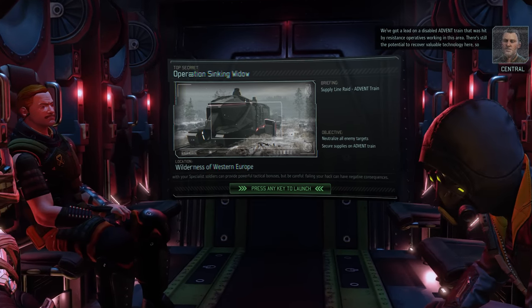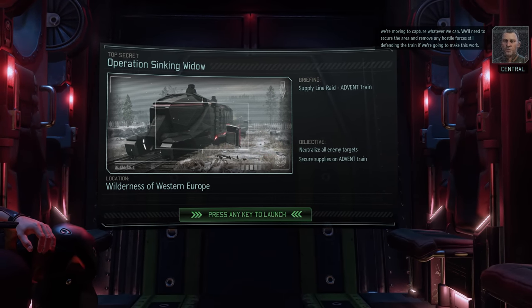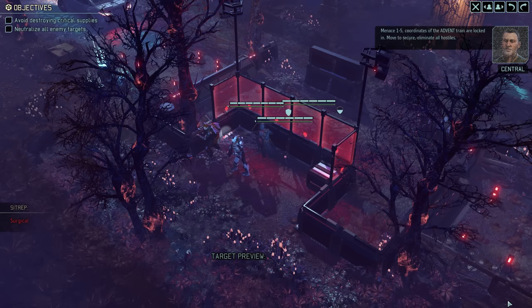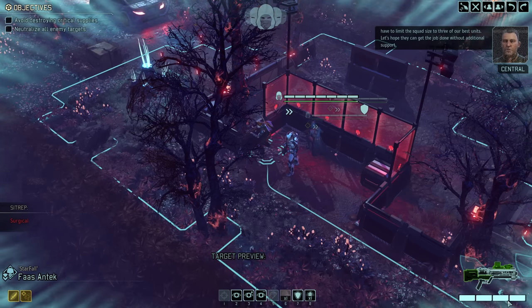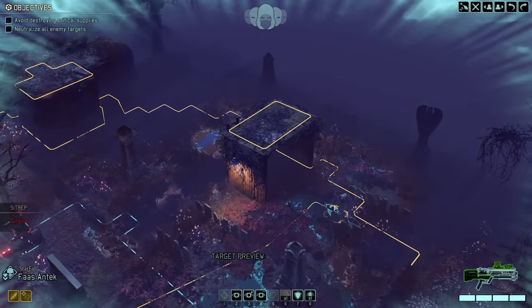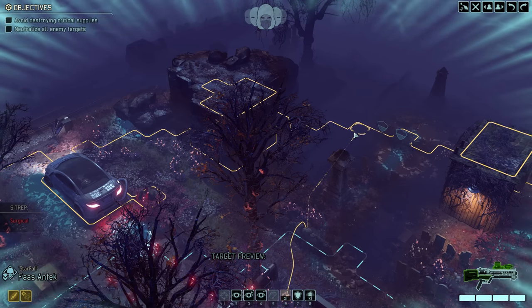We're on a disabled Advent train hit by resistance operatives. There's still the potential to recover valuable technology here, so we're moving to capture whatever we can and remove any hostile forces still defending the train. Here we go with 3 people at our disposal, but at least we're starting in concealment. There are some small high ground patches available and the train is barely visible in the shadows — that direction is likely where our enemies are waiting. Let's start scouting ahead — after all, we brought a Reaper with us.